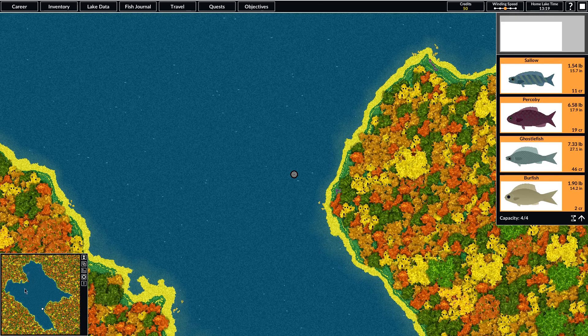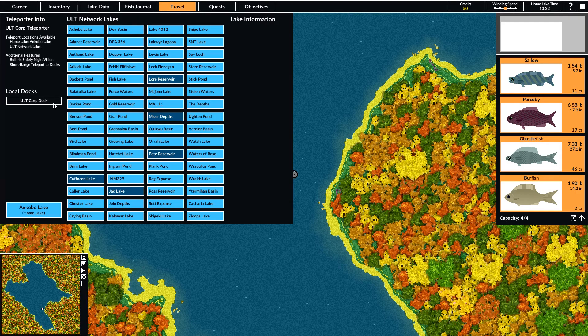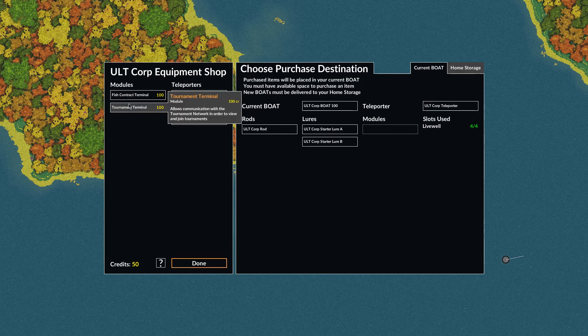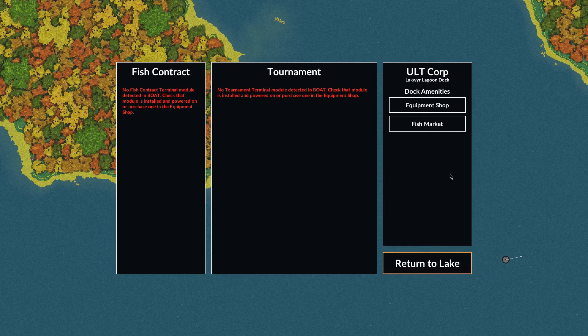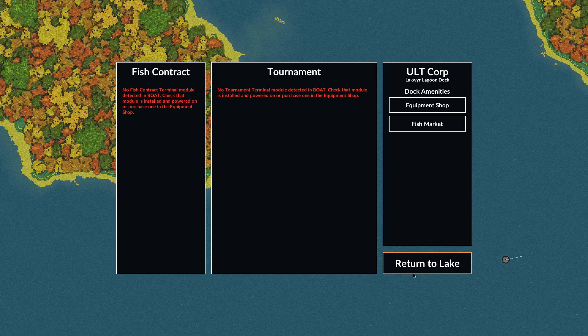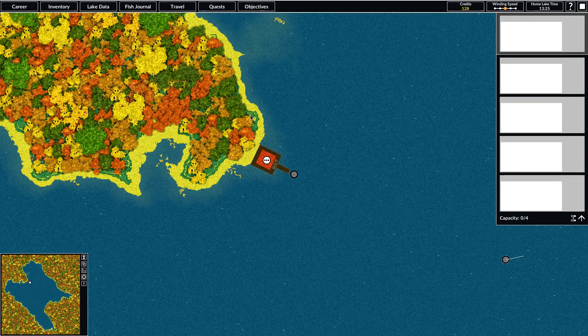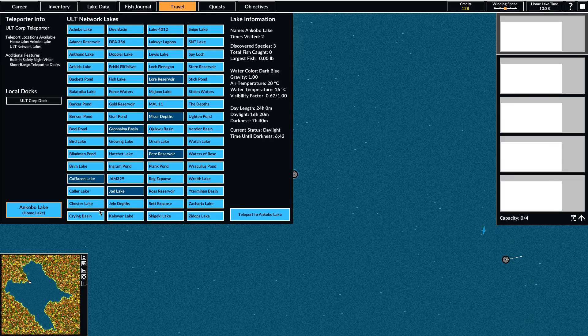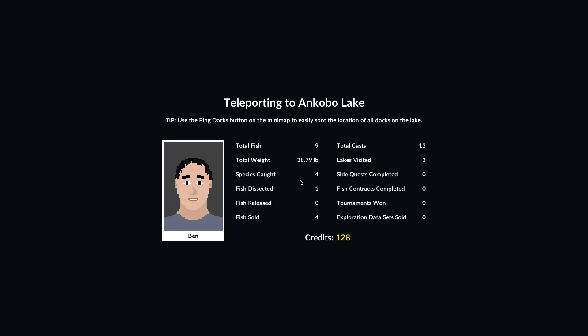This shows us where the docks are in the lake. Every lake has an Altcorp dock, and you can quickly teleport there with your local teleport. They have an equipment shop where you can buy special Altcorp modules, as well as a fish market which is what we're looking for. So I'm just going to sell all these fish — 78 credits. Now we're up to 128 credits. Now we need to go find a new rod.